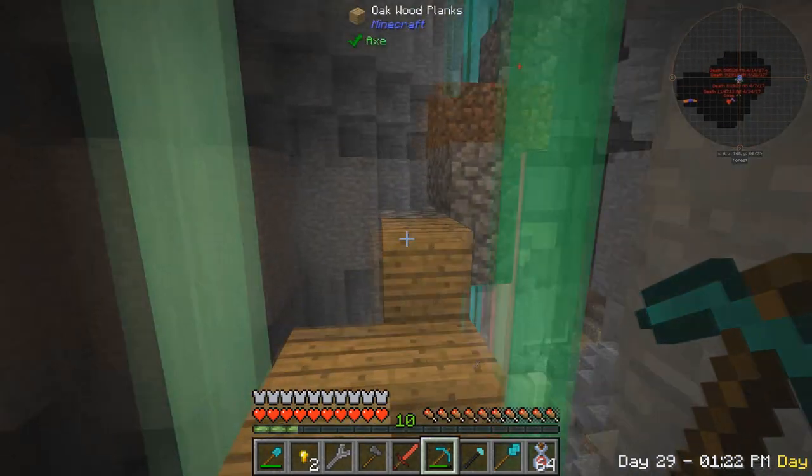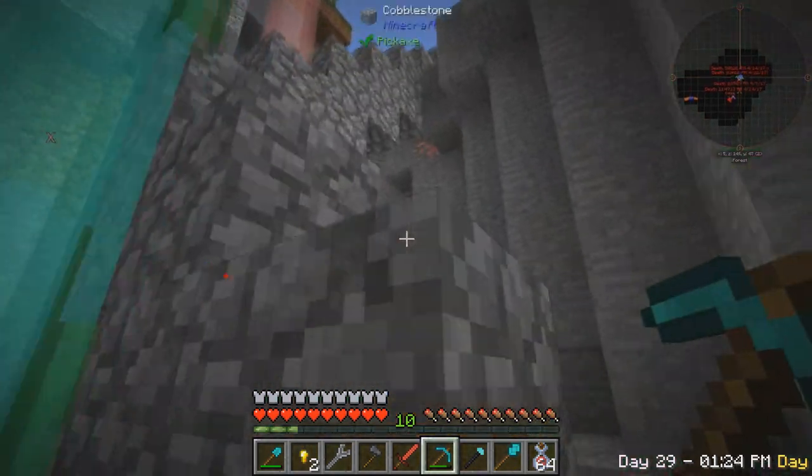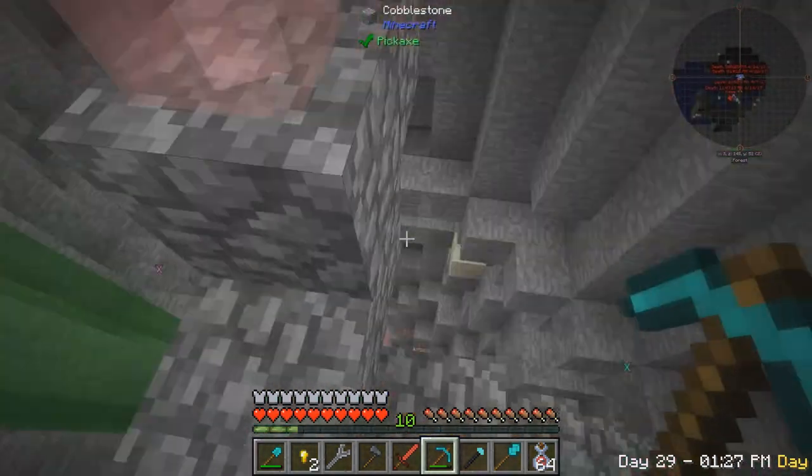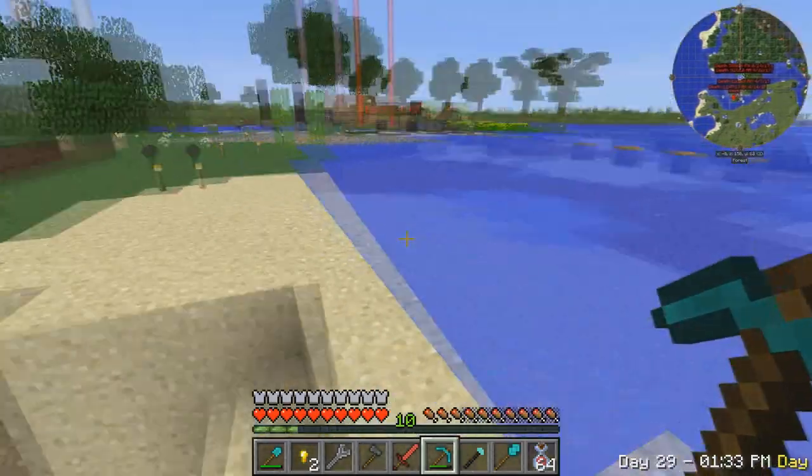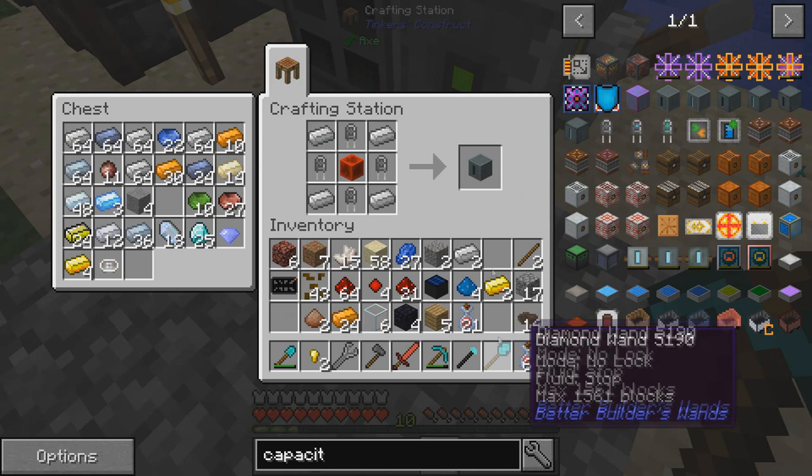I do want to get into elevator blocks so I can quickly travel up and down into our mine without having to use this staircase that I very badly built. It goes slowly down the ravine then through the tunnel - it takes a little while, but it works. Anyway, let's make this basic capacitor bank, just like that.